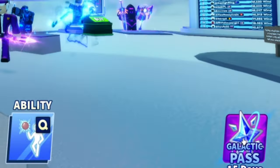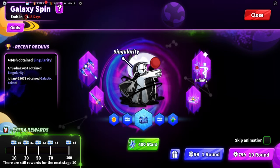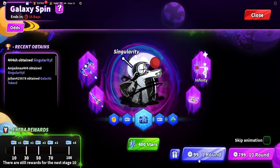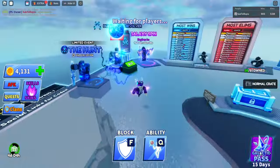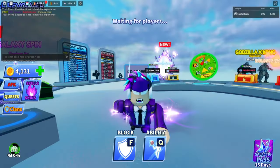So if we go to Galactic Path in the bottom right here, we will see this section, and we go to ability spin. Look at this — galaxy spin. One spin is 99 or 400 stars, and we can only use 400 stars once a day. That's nothing, bro — that is literally nothing. So I'm going to be showing you guys how you can get a lot of these spins for completely free.